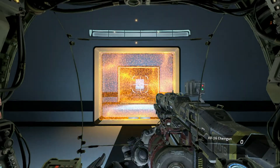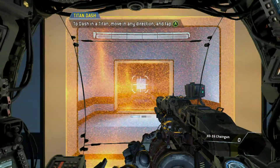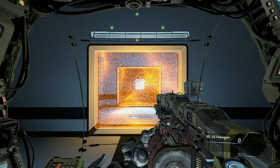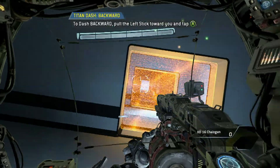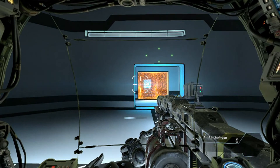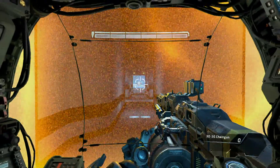'Titans can dash laterally to perform fast directional changes. Please dash in any direction you like.' I mean, please dash to the left! 'The dash meter is located beneath the crosshair on the titan cockpit display — each blue box represents one dash.' Already did it! 'Dash backwards.' Can't run with this thing! 'Titans frequently dash to avoid threats in combat.'